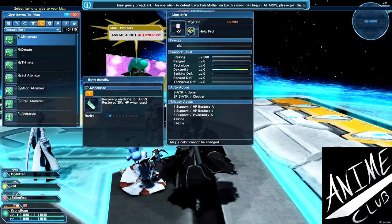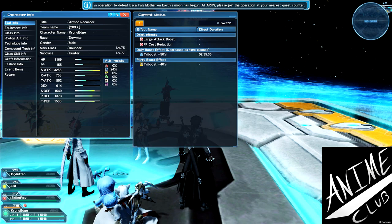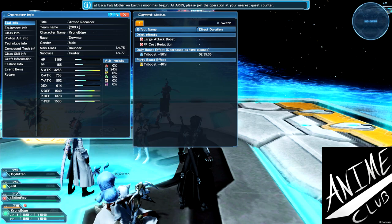We bought three Monomates for our Mag. Our Mag is currently capped out on its stats, so feeding it will increase its energy level without messing with its stats. This Mag is a pure striking Mag at 200, so I get 200 extra S-Attack from my Mag, which is nice. My current stats with just the Shift-the drink buff are 3200 S-Attack, 1500 S-Defense, and 1100 HP.